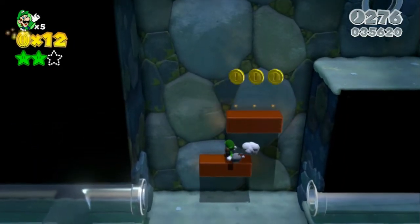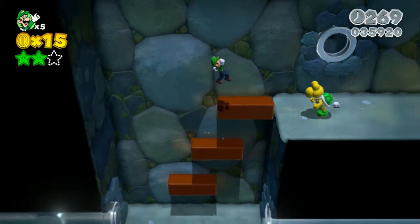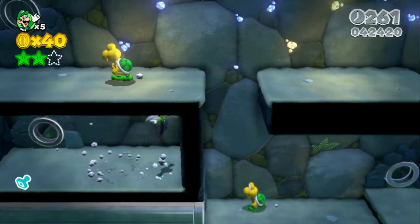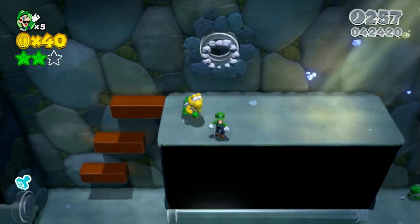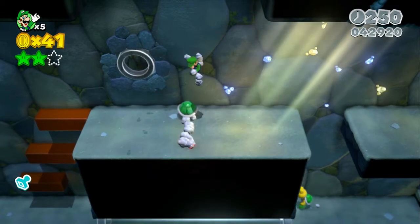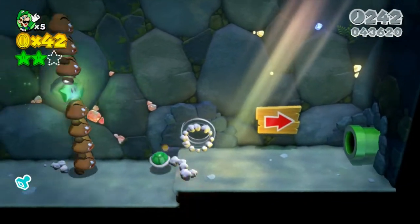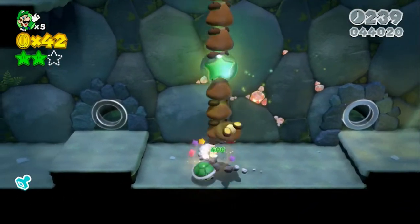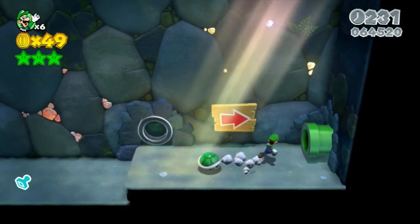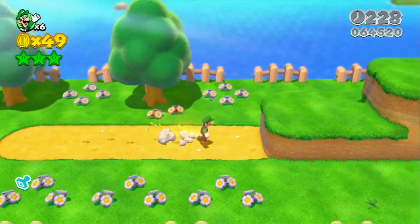Okay, we can go up here. I think the stamp is hidden — yeah, it's in here. Nice! I do not want to play too much of this game. When I play it again on the Switch, I want it to be a little bit of a surprise. So there we go — we got all three green stars and the stamp.